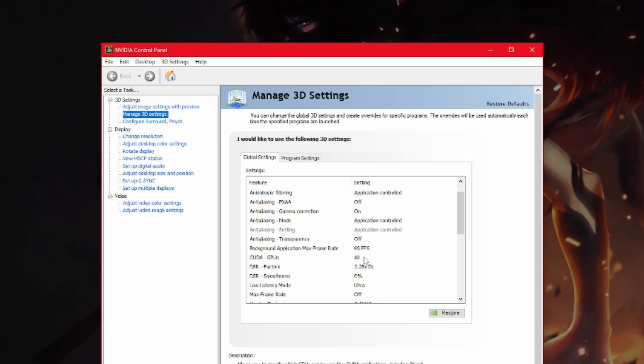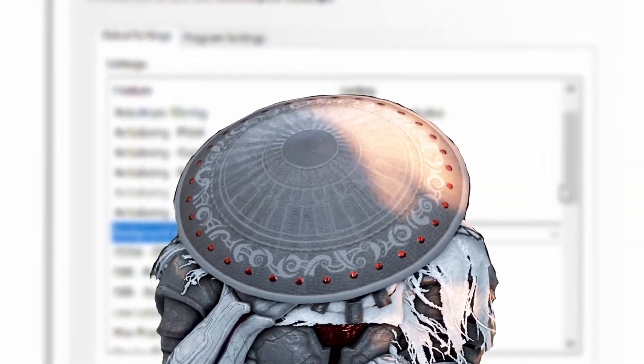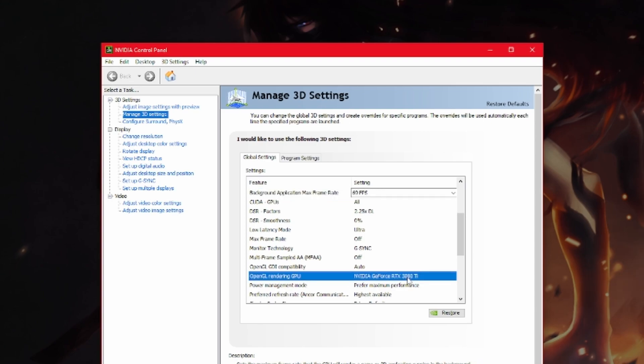I personally have FXAA off and allow my anti-aliasing mode to be application controlled. One thing a lot of people don't talk about is the Application Max Frame Rate — I limit it to 69 to increase performance elsewhere so my GPU can use its resources better allocated. I'd use a range anywhere from 60 to 100. Make sure to have your Low Latency Mode on Ultra so you have the least amount of delay with your max frame rate off.